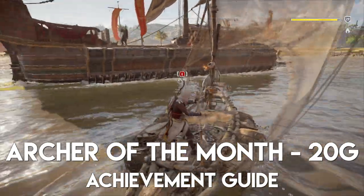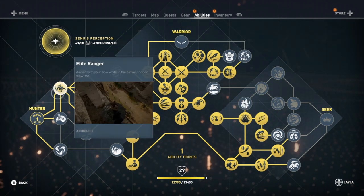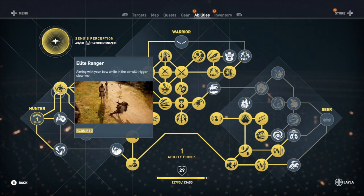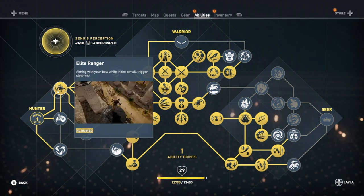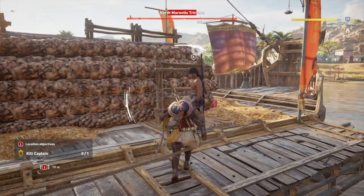The first thing you need is actually an ability. You need to go to your ability set and spend three skill points down the hunter skill tree so you can go into slow motion as you draw your arrow when jumping in midair. You need that first before you can even attempt this achievement.